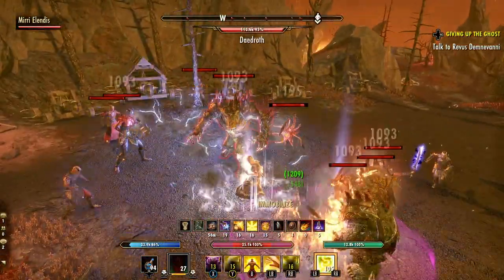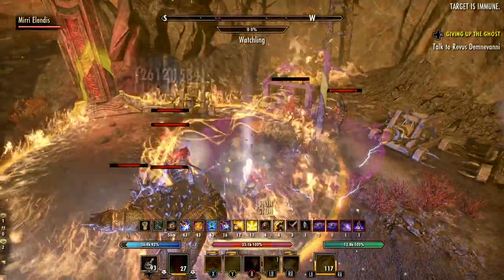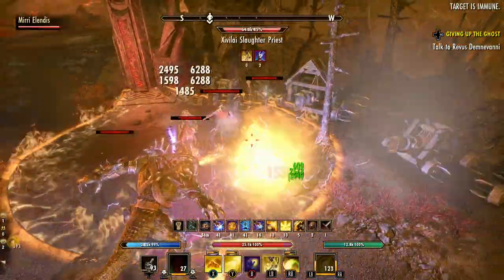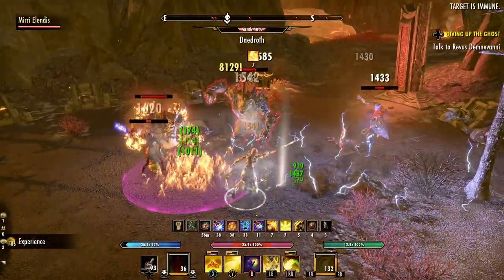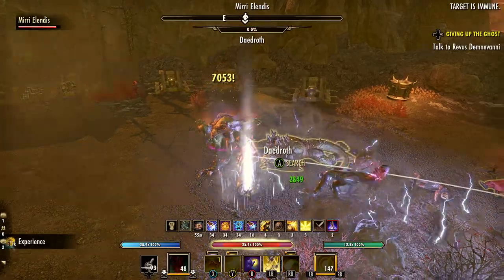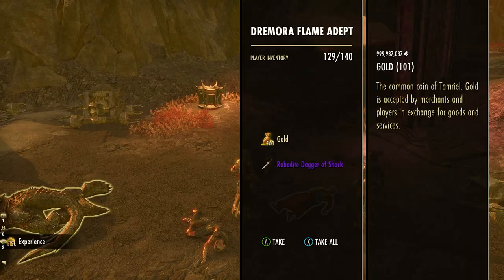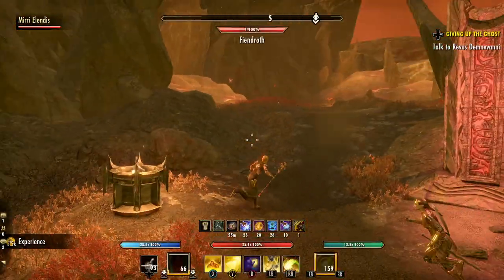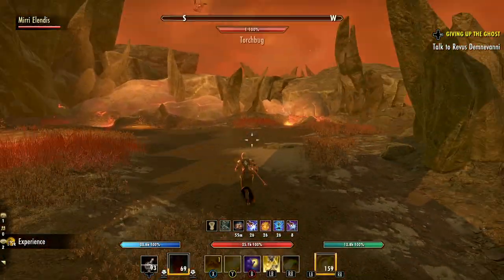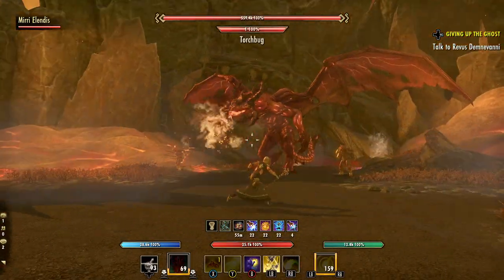If you want, you can use some enemies on the right side to build up your ultimate, so you'll have it ready for the next pull — which is another large pull of about eight to nine enemies, similar to the first pull on the island. That should definitely help if you don't have a lot of champion points or maxed level gear. That brings us to the second boss — a giant Titan.